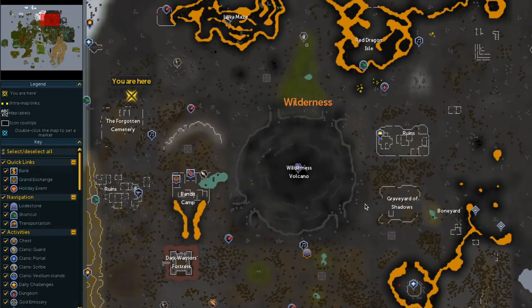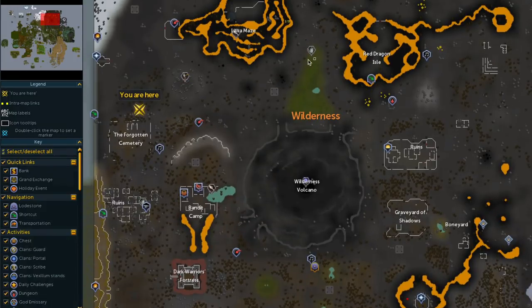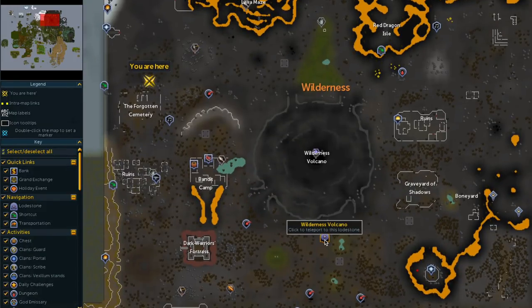To get there, you can either teleport to the lodestone in the wilderness, or you could take the canoe, which is right there, and it will bring you up to the opening just above the wilderness. You can take either of those routes to get here.